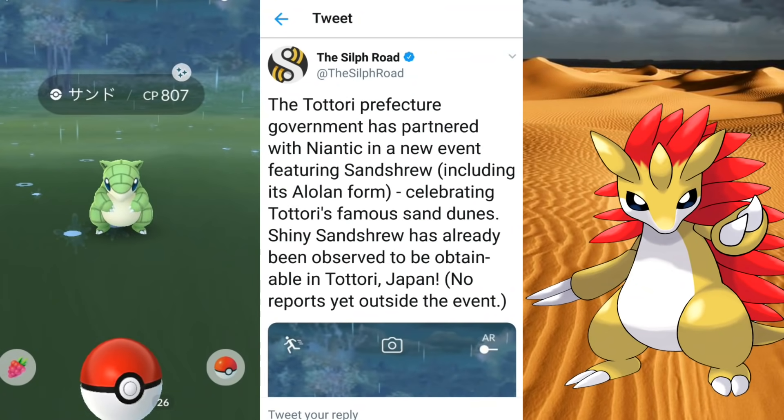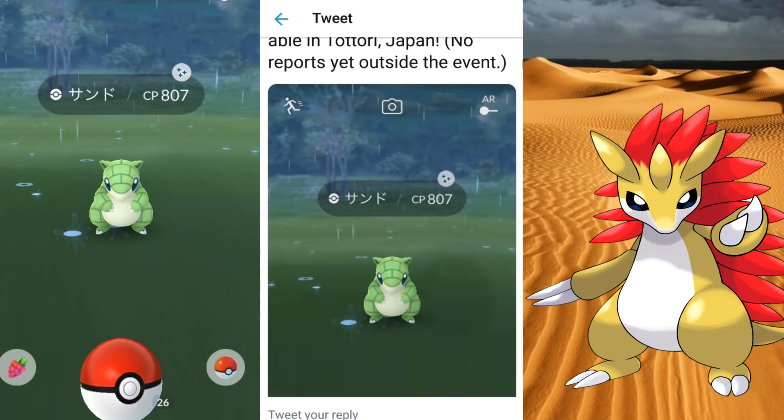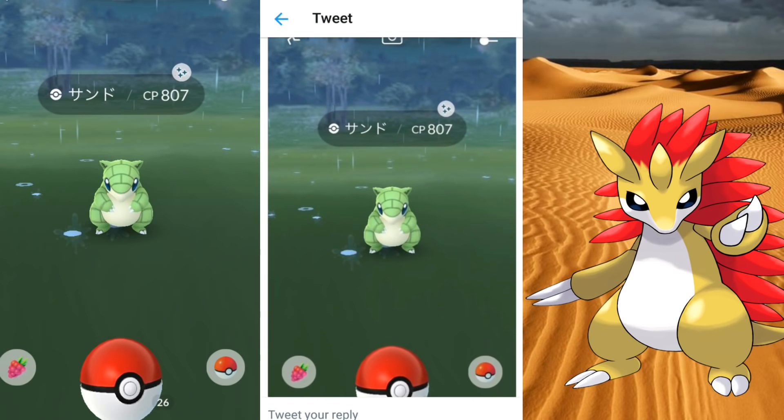This is happening in the Totori Prefecture of Japan — they're partnering up with Niantic and releasing shiny Sandshrew. Now if you're wondering about shiny Alolan Sandshrew, I don't think so — just this one and the Sandslash evolution form. It's not going to be worldwide quite yet, but as we've seen with Pinsir, they had a whole bunch of shiny there and then it was released worldwide in abundance. So just be patient and you should probably be seeing shiny Sandshrew worldwide in the near future. It looks pretty good, I must say.